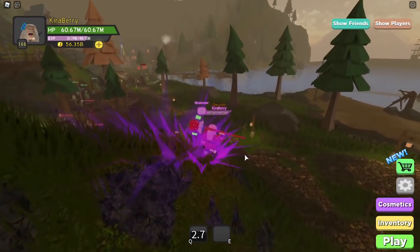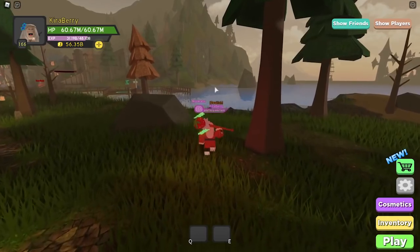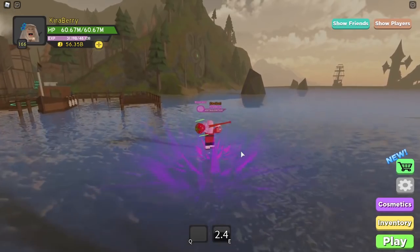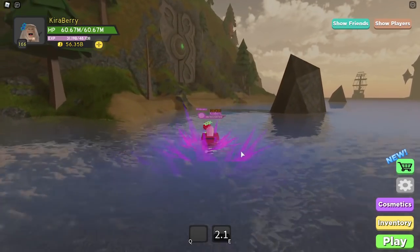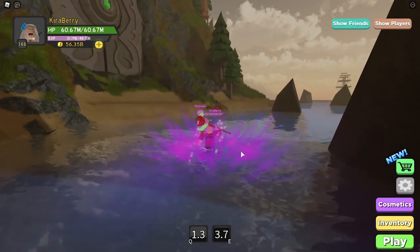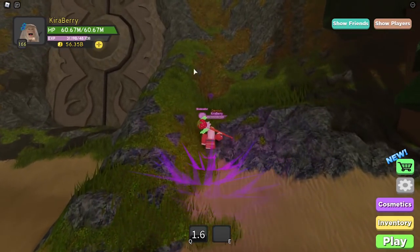We're going to head over to the Purple Gem, which is the second-to-last gem. It's over by the big door — the door that still hasn't opened in Dungeon Quest, hopefully opening soon with the Excalibur Quest. Just next to this massive door overlooking the ocean, there's a little purple gem tucked away in the corner on the other side of a small rock formation.